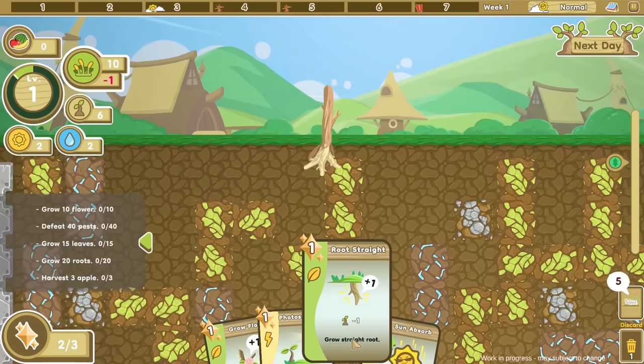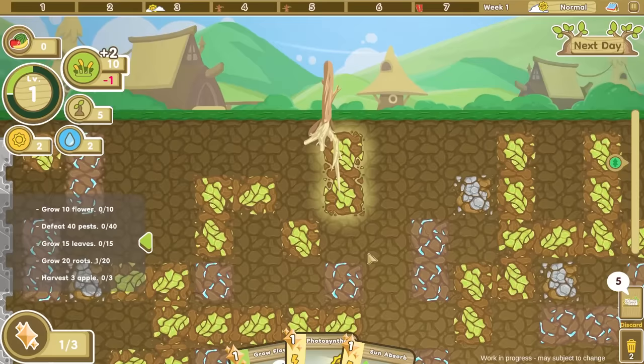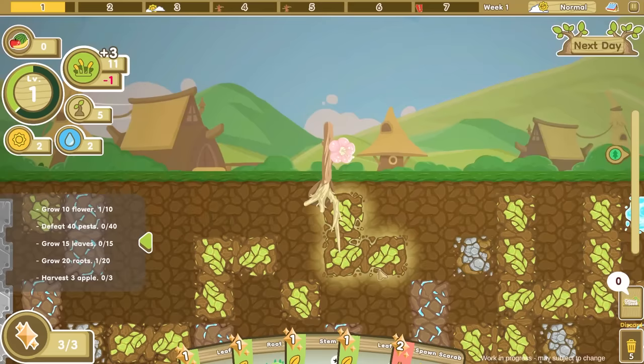We can grow a root straight down to get some things below. There is water under the ground and whatever these green shiny rocks are — I want both of those. We do have one more miracle remaining, so we could grow a flower right here onto our little branch and head into the next day. We're getting some food from these nice green things, and we can also spawn a scarab that will attack incoming pests.